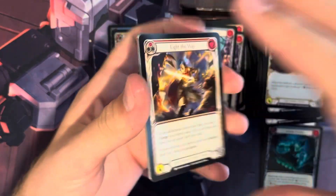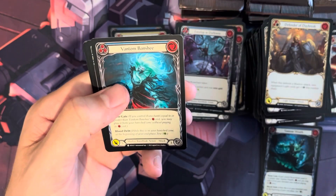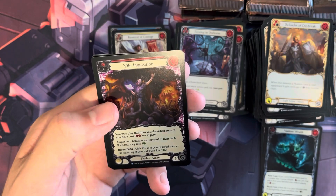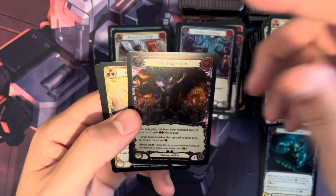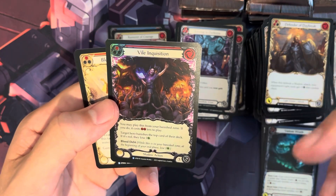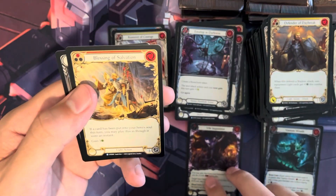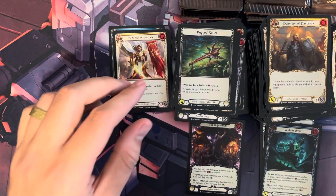One good thing — I do a lot of Magic the Gathering opening stuff and Flesh and Blood seems a lot cheaper to get into. All the boxes, except for the really early ones with low print numbers, go for about $87. I actually got these from a place called Stomping Grounds TCG for $87, and got a $17 gift card. We have Vile Inquisition Rare Rainbow Foil, Blessing of Salvation, and Rugged Roller, which is a brute weapon.